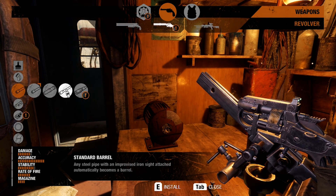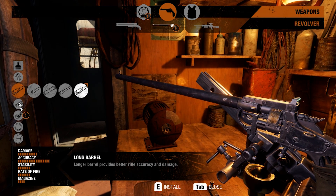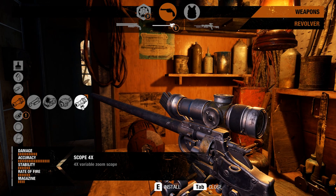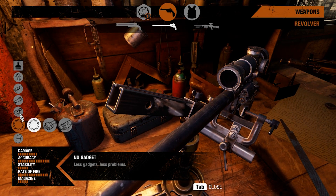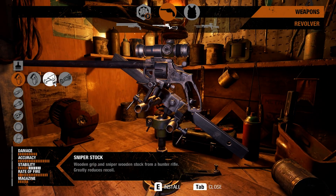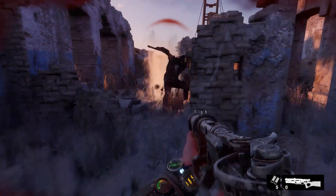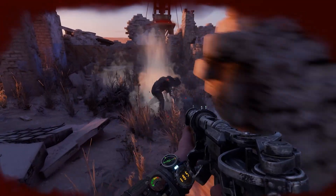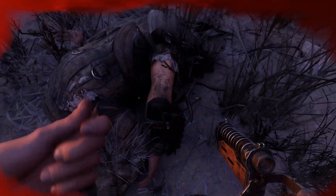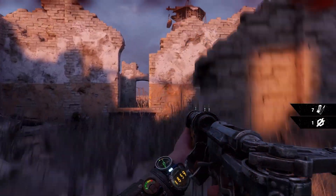One example: you can get a revolver in the game and just use it as a standard revolver, or you might get a long barrel, a sniper stock, and a four-time scope, and suddenly you have a pretty powerful sniper rifle built from your revolver. It's not that one approach is necessarily better — the game just gives you a lot of options. You have mostly modern weapons: assault rifles, pistols, shotguns. You're mostly fighting humans and they're not the most interesting — it's pretty bog-standard military combat if you're used to that in a shooter.